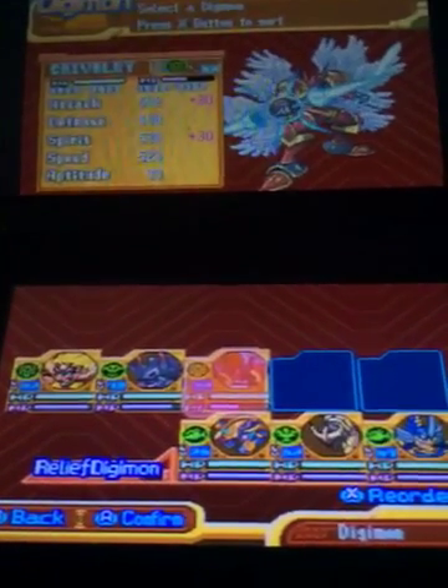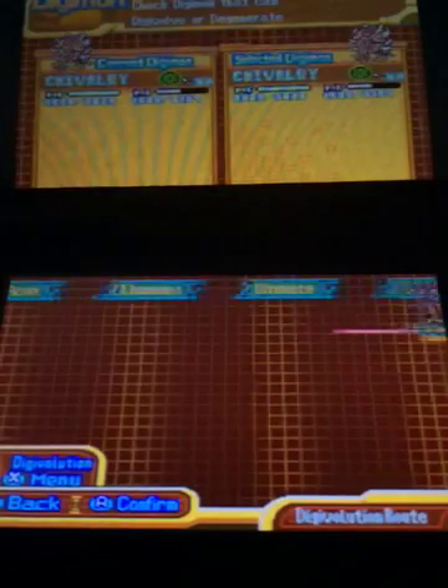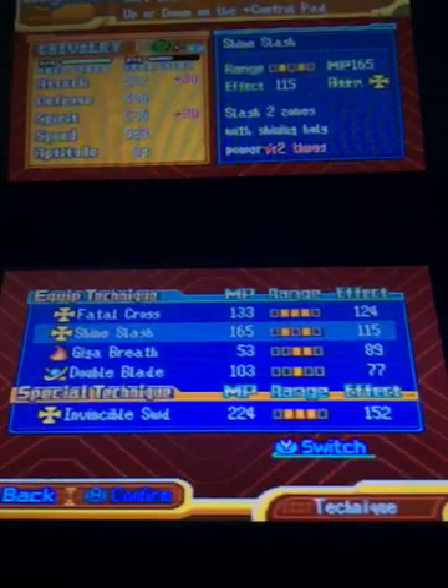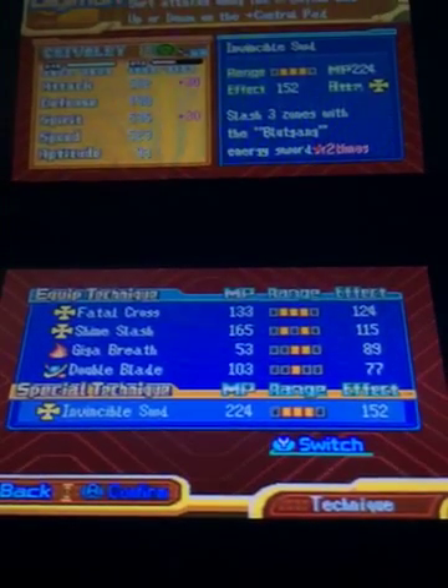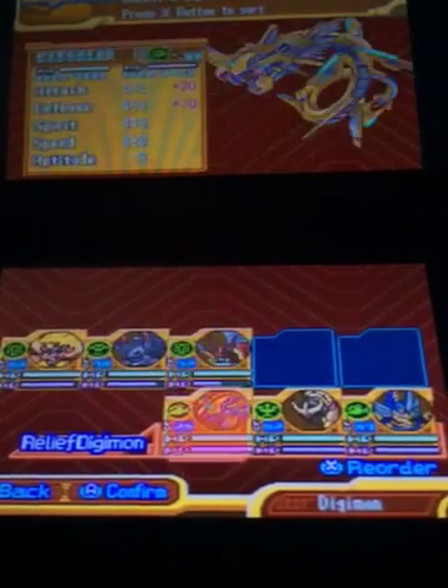We also have Gallantmon Crimson Mode - after so long, we finally have it. Its techniques are Fatal Cross, Shine, Slash, Giga Breath, Double Blade, and Invincible Sword. It hasn't learned a new technique so far but I'm pretty sure it will sooner or later.